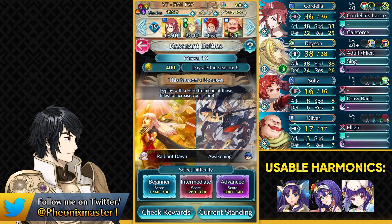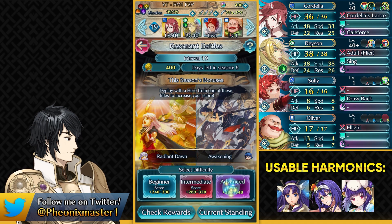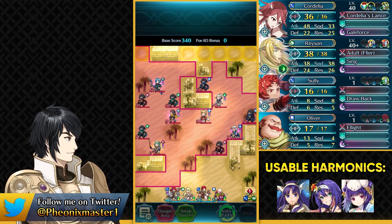That is our team, and it seems like without Harmonics we are going up to Interval 20, which is definitely a bit surprising to me because weeks with Winter Altina are usually pretty competitive.